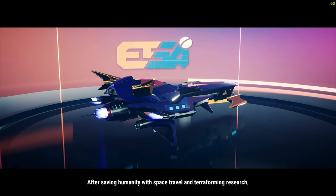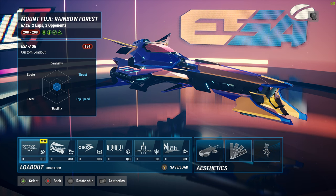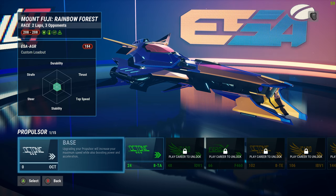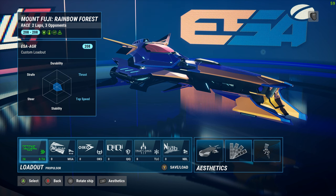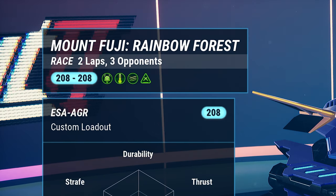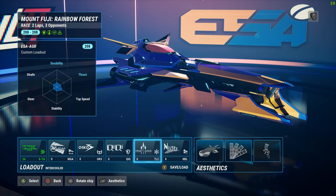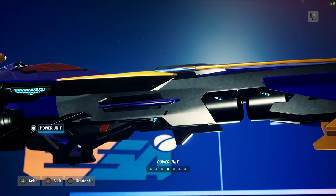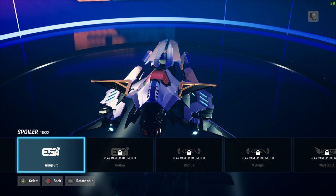Further adding depth to Redout 2 are the hoverships themselves. Each of the 12 base ships can be equipped with parts to improve their durability, stability, steer, strafe, thrust, and hop speed. In doing so, you can take on earlier challenges with greater ease and compete in tougher events. There is a point system for performance, so you cannot simply slap on all the best gear and expect them to let you in, nor can you compete in higher leagues with some go-faster stripes and a bad spoiler sellotaped to the back.